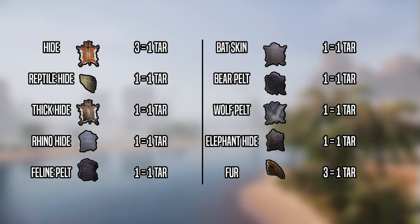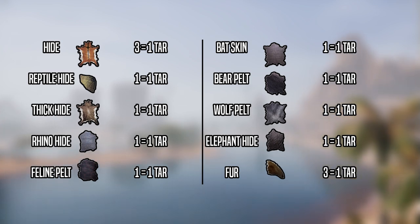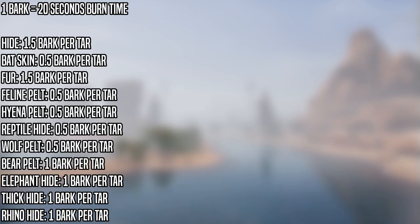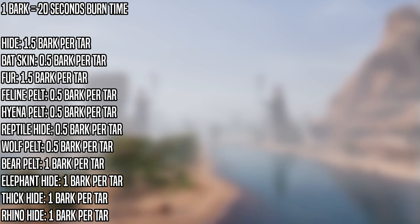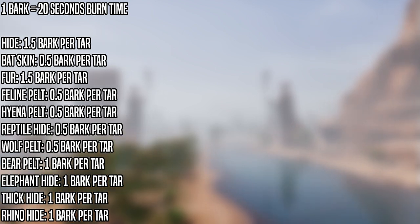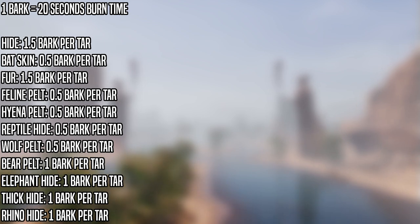That one-to-one ratio is pretty much the case for the vast majority of hides, aside from fur and regular old hide you'd get off, say, gazelles, both of which are a three-to-one ratio, which is not very good. As you can see by the data on screen, each light hide takes 10 seconds to tan, and each thick hide takes 20. Each piece of bark in the tannery gives you 20 seconds of burn time. Anything at or below the one bark per tar ratio is a great option, though you'll also see that fur and regular hide are quite inefficient for mass tar production.